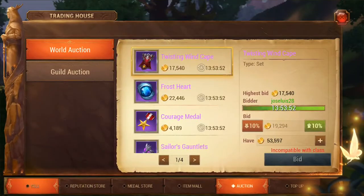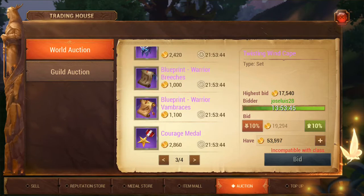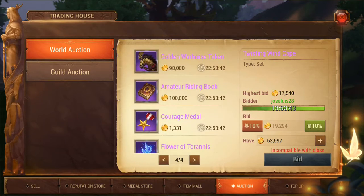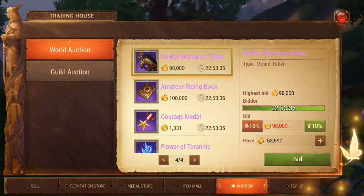If we go into the general world auction, sometimes in these few pages you'll find it. Yeah, there we go, it's actually in there today. The starting price on it is 98,000 gold. That is the same as when it's dropped in a raid as well. The starting price is 98,000 which is what I paid for it myself.